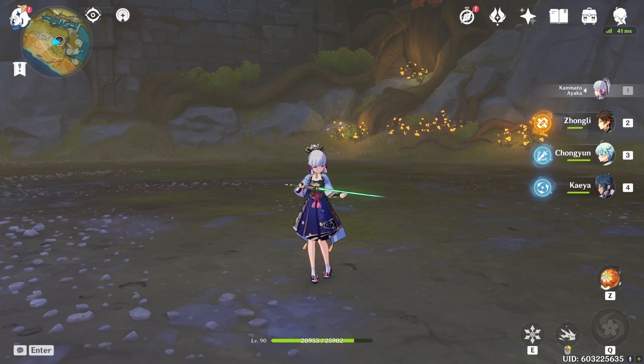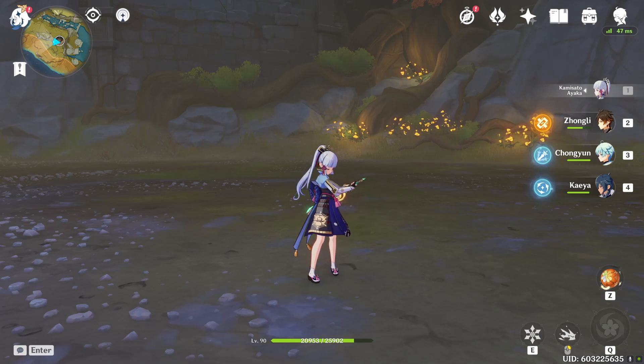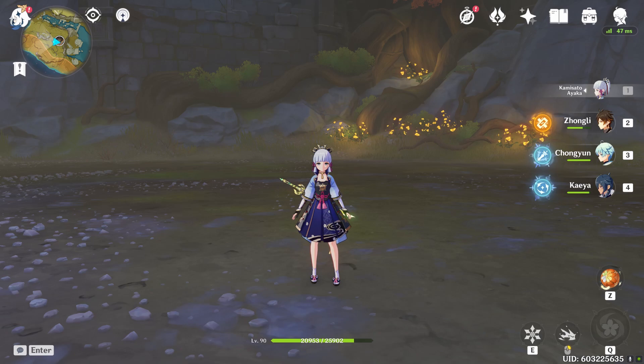It is just completely crazy. I know Kaeya is a four-star and Ayaka is a five-star, but keep in mind they have the exact same investment, exact same constellations, exact same talent levels. Even though he's a four-star and she's a five-star, the damage difference between the two is miles and miles. It's almost like she's a six-star compared to him.